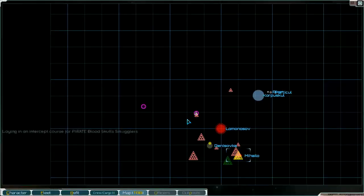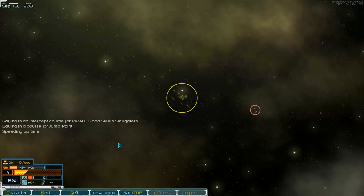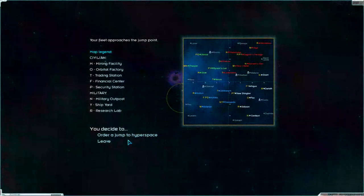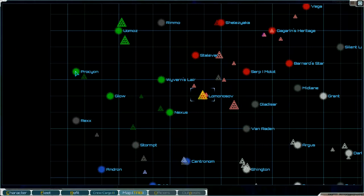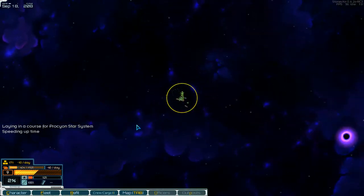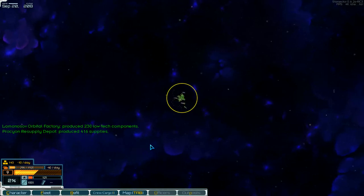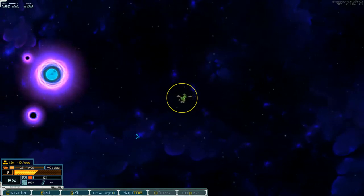To the jump point first — speeding up time and then we go into hyperspace. Where's the jump point? There. Okay, go in. And then to Prozion. Production is running. Supplies 416 — not bad. And where is the system? There it is. Jump point.